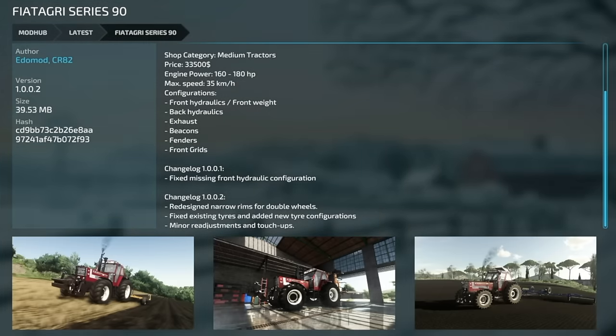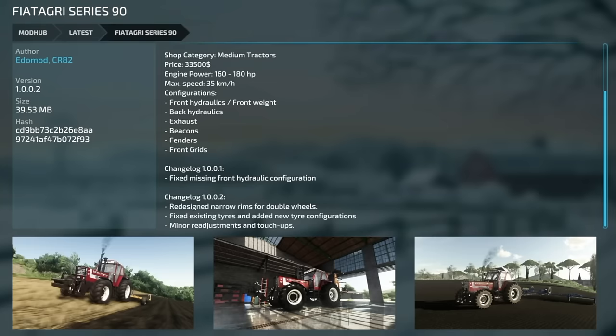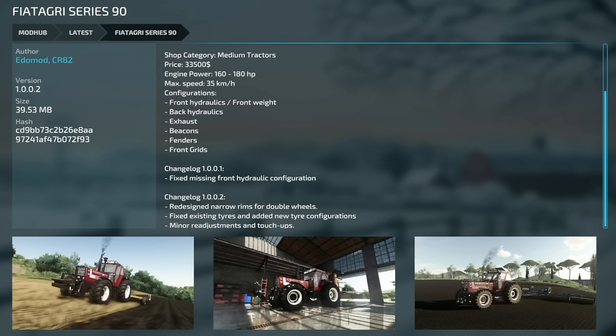The Fiat Series 90 from Edamod and CR82S got an update to 1.0.0.2 — redesigned narrow rims for dumbbell wheels, fixed existing tires, added new tire configs, and minor readjustments. The long-awaited update to the New Holland 70 Series version 1.1 adds support for IC Vertex design and guidance steering — both PC only — and it is Precision Farming DLC ready.